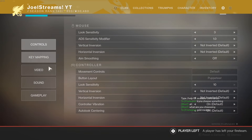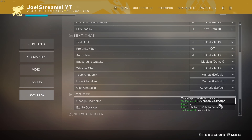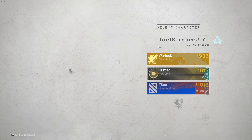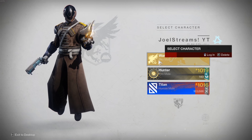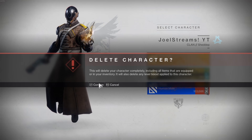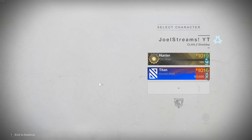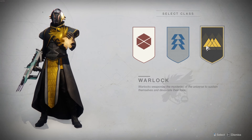This exploit takes advantage of creating a new light character. If you don't have three characters, this is perfect for you. If you do have three characters and don't play one of them, it's also perfect. All you have to do is delete that character — I'm deleting my warlock here, my least played. I'd highly recommend moving all your items to your vault first.